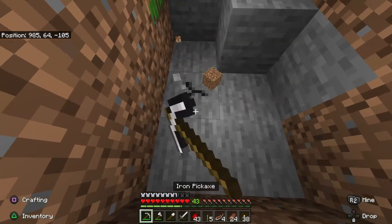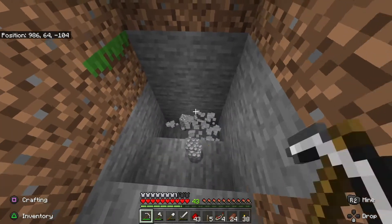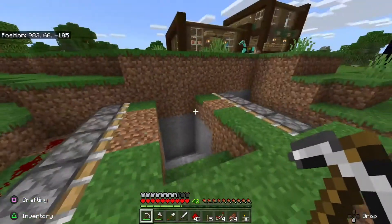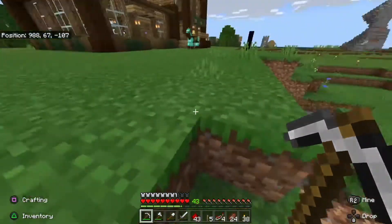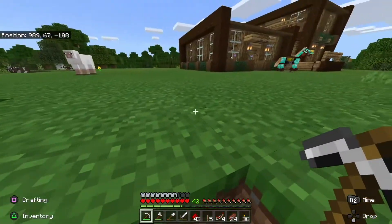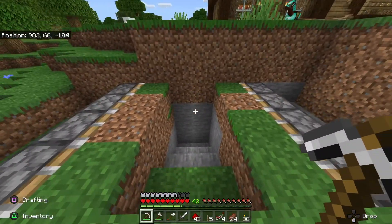Down there we'll have a redstone contraption to close this back up so that we're not prone to being attacked. We need to work on getting down into what's going to be our enchantment room. From there we're going to make a way to open and close this from below ground as well as above ground, and that's going to take a big redstone contraption that we'll hide right underneath the ground here.